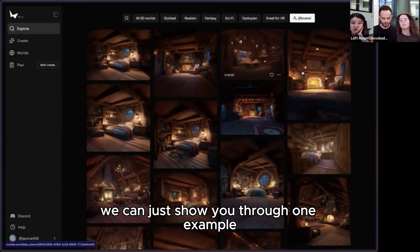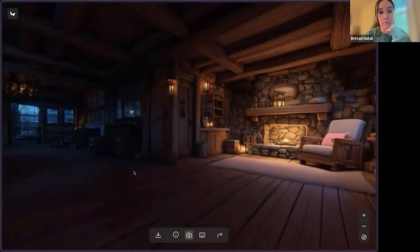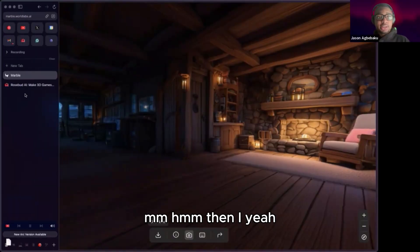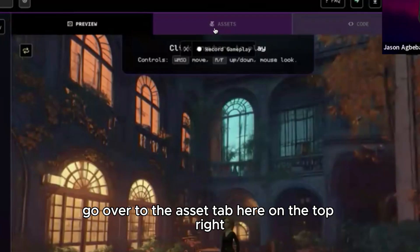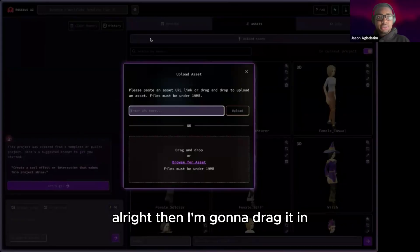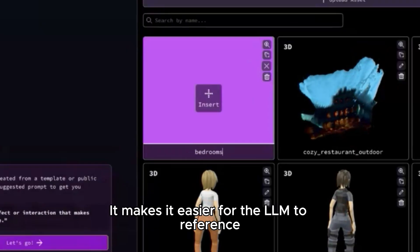Which of your splats do you want to use? Just any of them would be great. I'm going to go to this one here. I have to head over to download — download the SPZ, low res, just so it's a smaller size, easier to work with. The easiest flow is then for me to head over to Rosebud, go over to the asset type here on the top. I'm going to drag it in. This is the splat — I named it 'bedroom one.' You can totally change the name, it makes it easier for the LLM to reference.